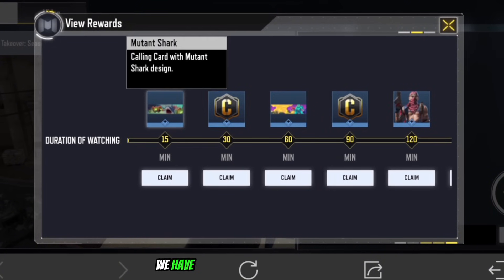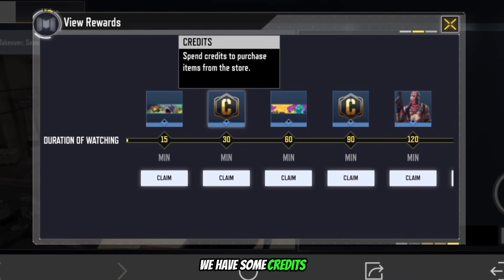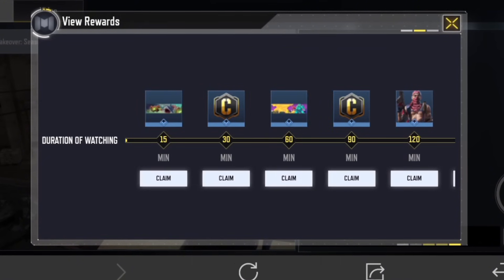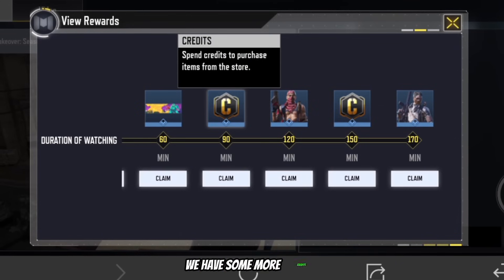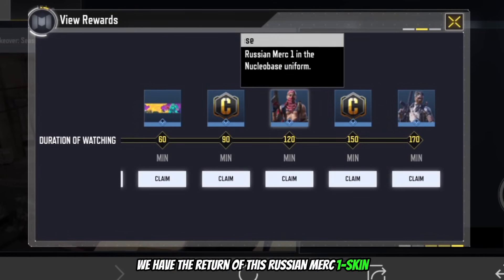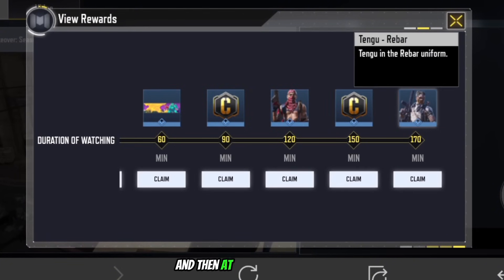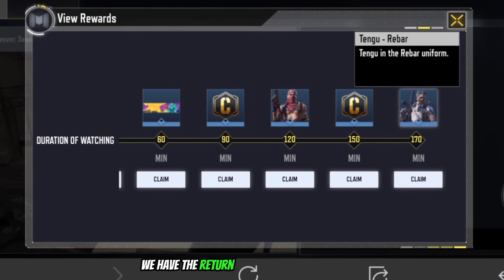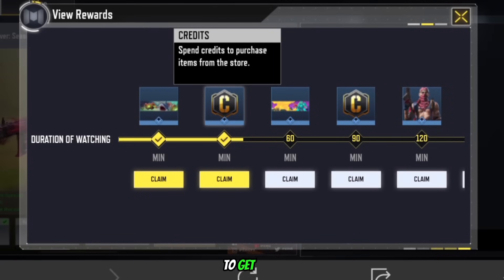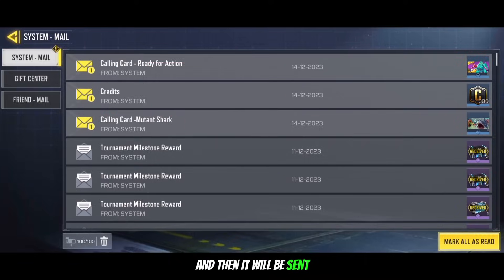At 15 minutes we have the Mutant Shark calling card. At 30 minutes we have some credits. At 60 minutes we have the Ready for Action calling card. At 90 minutes we have some more credits. At 2 hours we have the return of the Russian Merc 1 skin. At 2 hours and a half we have some more credits. And then at just under 3 hours we have the return of the Tengu skin. To get them, you have to claim the skin once you've earned it and it will be sent to your mailbox.